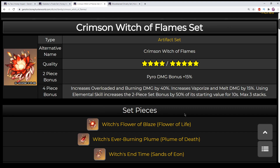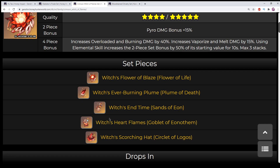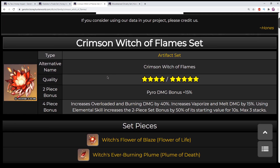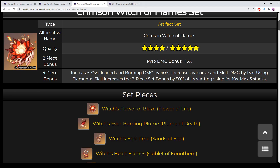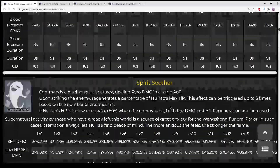You could do two-piece Glad and two-piece Crimson, but honestly a four-piece Crimson Witch of Flames would work really well. The two-piece bonus gives 15% pyro damage bonus. Adding this to her 33% increased pyro damage bonus when below 50% HP gives 48% pyro damage bonus. And if you have a goblet with pyro damage — which is 46% at max — you're looking at 93% pyro damage bonus total with just the two-piece Crimson and being below 50% HP. That is absolutely insane, and that's not even including team compositions that could give you even more pyro percentage.